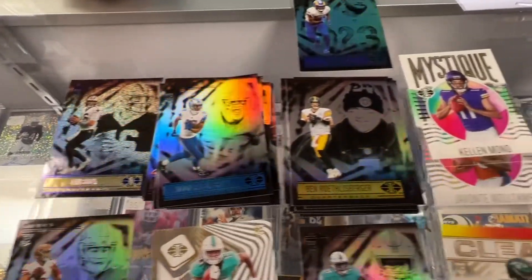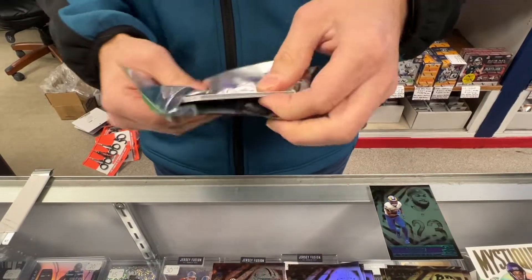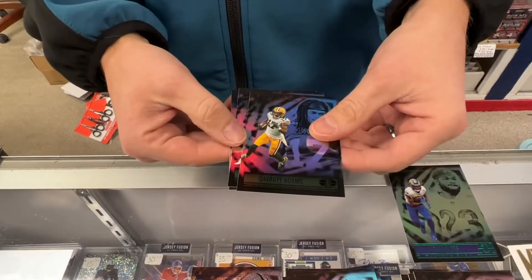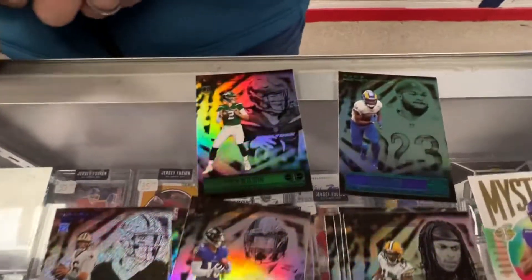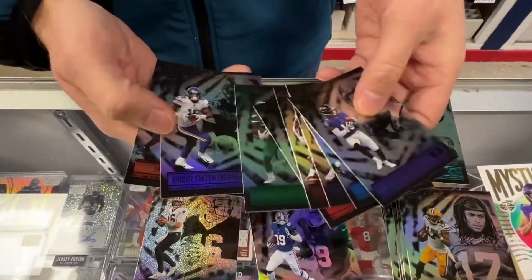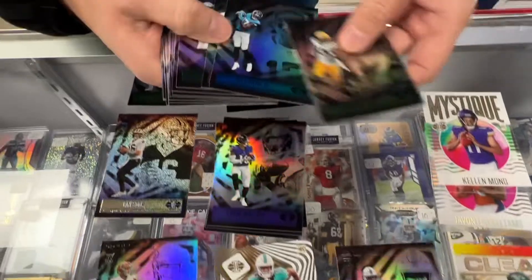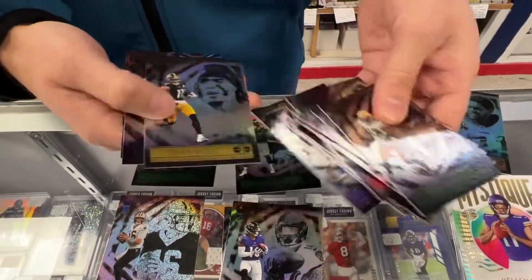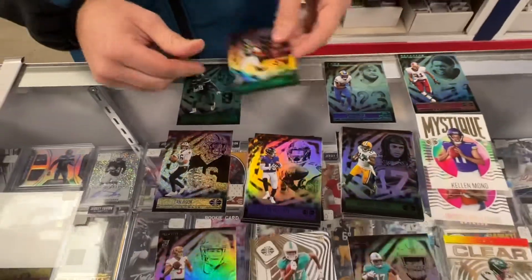Roethlisberger. I'm not sure where the exclusive parallels are. Last pack. Jamison Crowder. DJ Chark. Devontae Adams. Zach Wilson, rookie — so that's good. Tywin Wallace with a bent corner. There's a green parallel, and then there's this Ian Book parallel. Oh, there's a green Elijah Moore too, so I'm guessing there are two green parallels. And then — oh, there it is — Sean Taylor. So the Ian Book is something different. Yep, so you get four green parallels. Not sure where the other one was, but it was there somewhere.